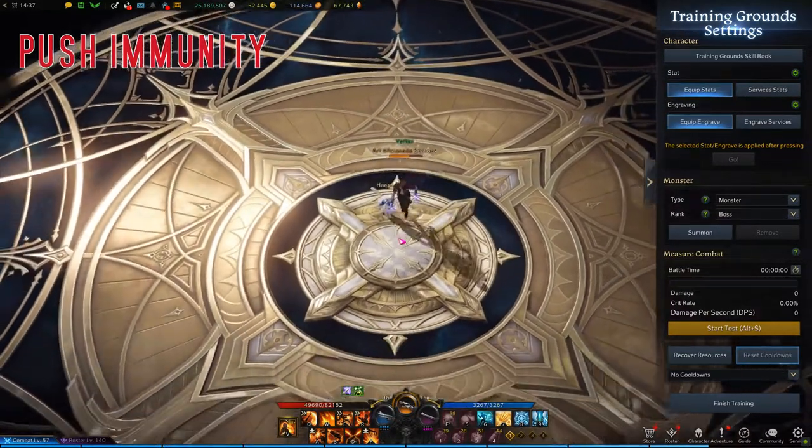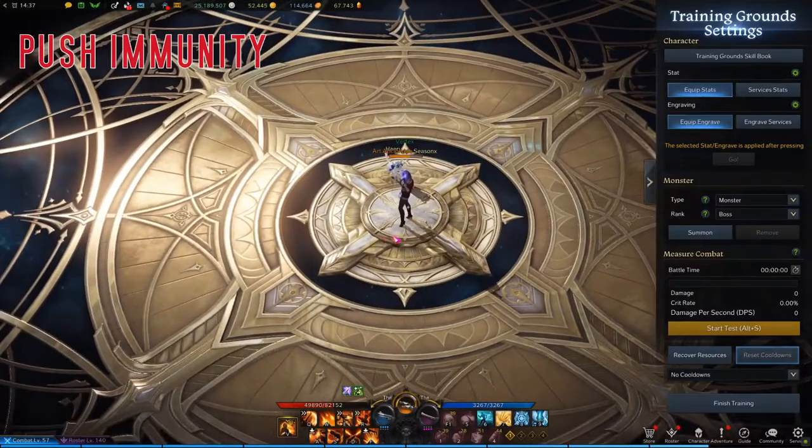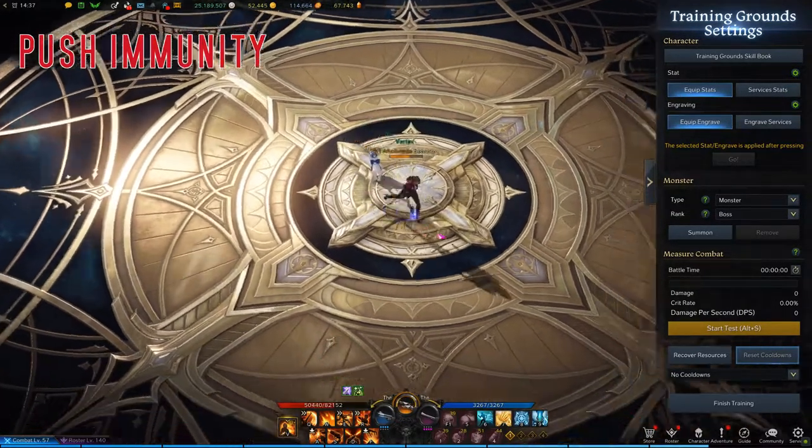Push Immunity is really important on Vaulton, especially later in the fight and especially on Hard Mode. Vaulton's abilities, while they do a lot of damage, will also knock you down — and on Hard Mode they'll knock you back very far. If you get a couple of these chained on you, even if you're tanky, you'll still get knocked off the platform and die.